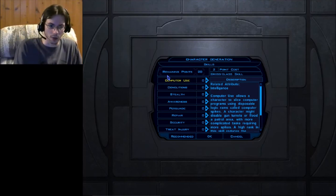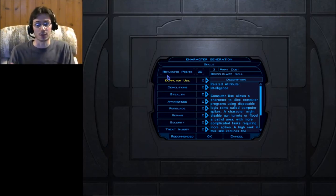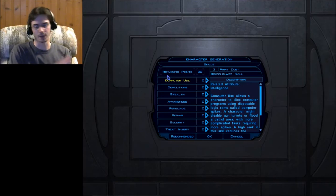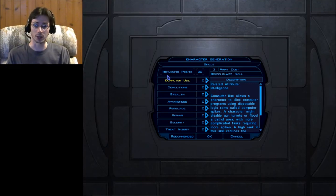Computer Use: there are computers throughout the game you can splice into using items called computer spikes. The more points you have in this skill, the fewer spikes you'll use. The number of spikes needed to perform actions — such as disabling automatic turrets outside — decreases by 1 for every 4 points in this skill. So with no points you might need 5 spikes, but with 4 points in Computer Use it drops to 4.